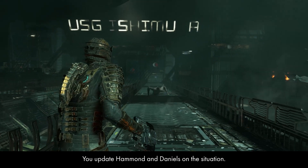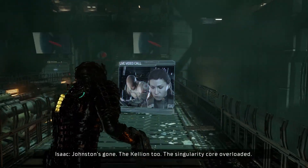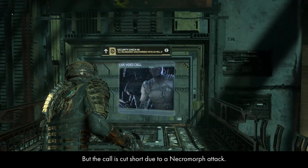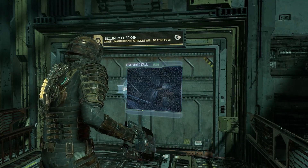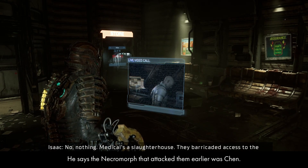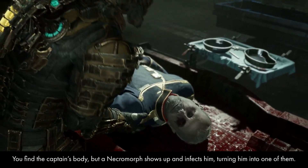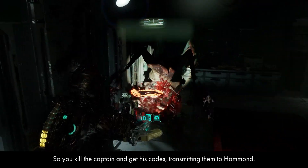You update Hammond and Daniels on the situation. Daniels finds out that the captain is dead, so Hammond tells you to go to the medical center to find his body and get his codes. But the call is cut short due to a Necromorph attack. On your way to medical, Hammond calls saying he's been split up with Daniels, and that the Necromorph that attacked them earlier was Chen. You find the captain's body, but a Necromorph shows up and infects him, turning him into one of them.